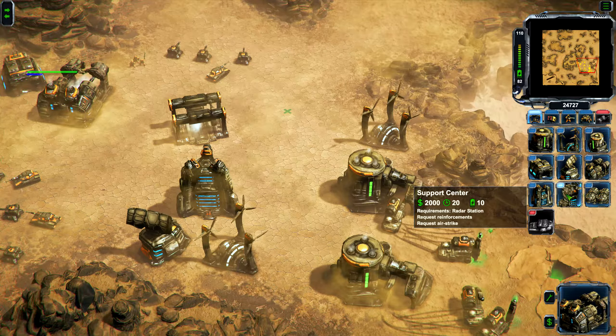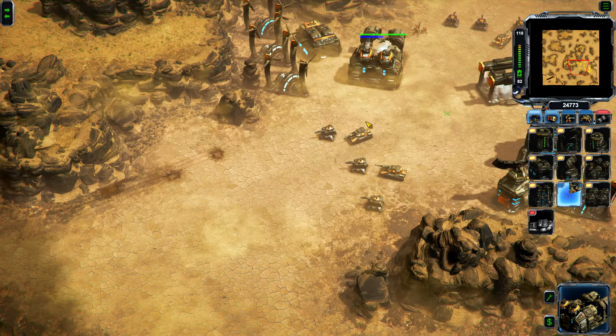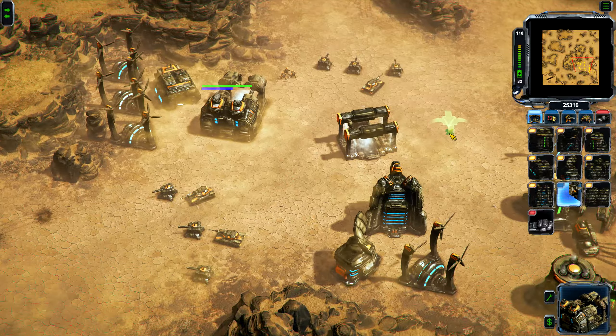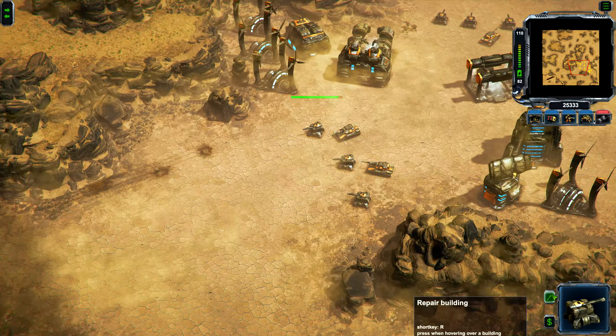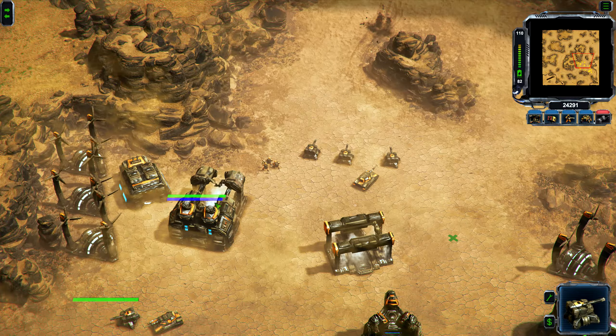I think the income really feels changed — I have the feeling I'm gaining crazy amounts of money, more than I can spend. I'm used to having the left mouse button be the positive button to select units, select powers, execute powers, and the right button be the negative one.